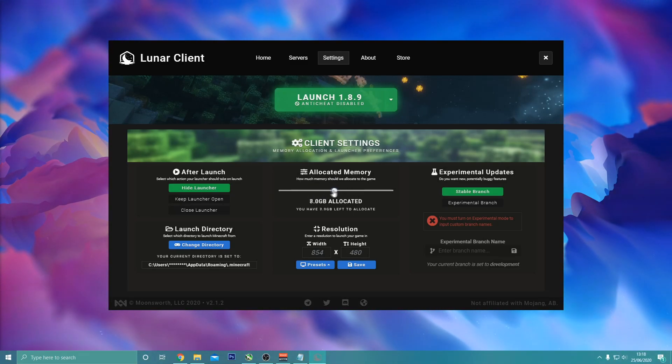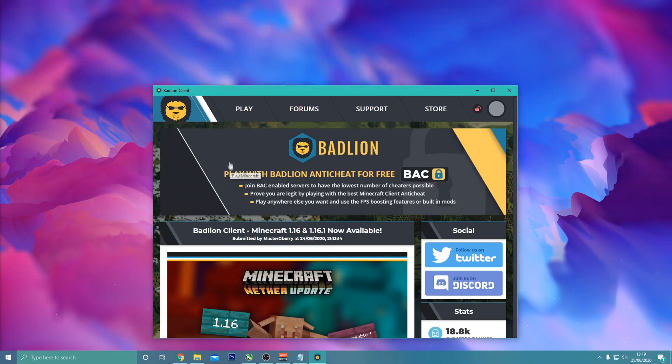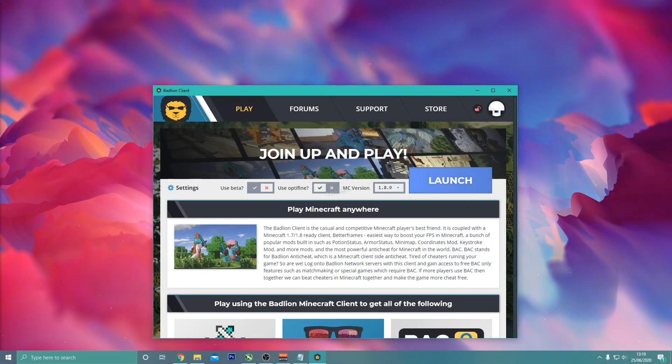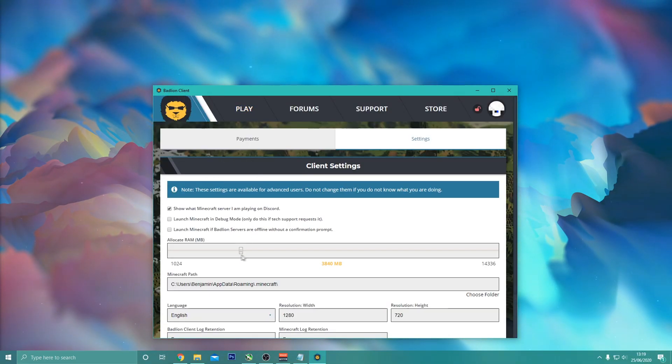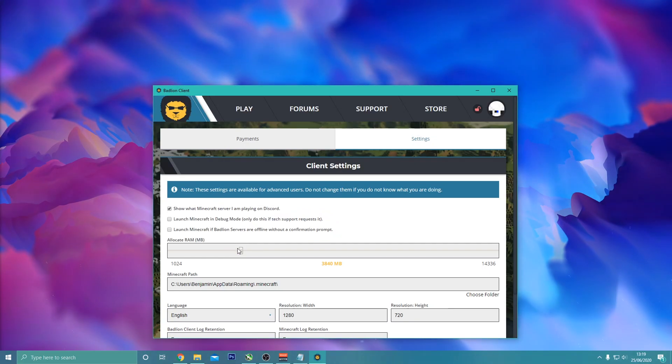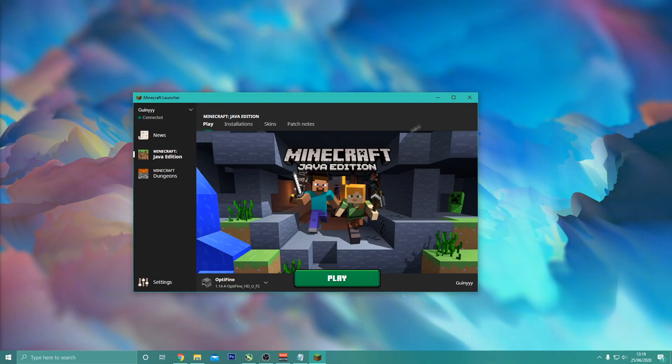For Badlion Client it's just as easy — click the settings option and you can allocate as much RAM as you want, though I'd recommend maybe three to five gigs. If you only have four gigs of RAM total, I'd recommend only allocating one to two gigs.